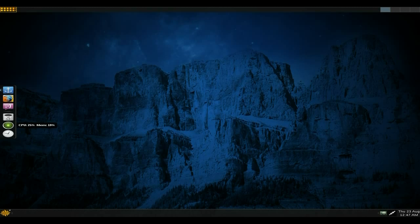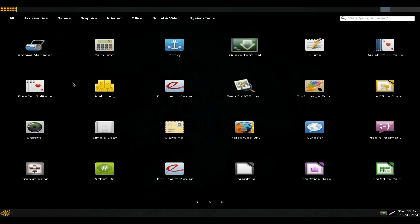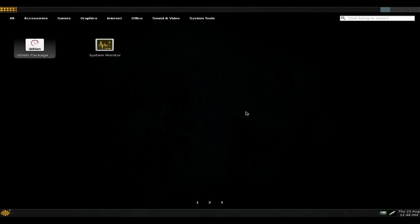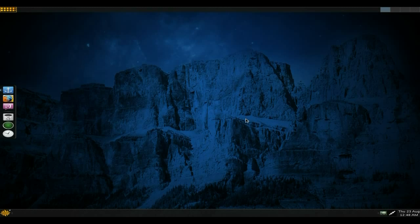The other way you can access your programs is via Slingshot - it's up here, or via keyboard shortcut. Everything's here: Pluma, GIMP, Pidgin, LibreOffice. Going down, you get the rest of the LibreOffice staff, Synaptic, Java stuff, broadcast preferences, volume control, and System Monitor again. That's what you get in Slingshot.